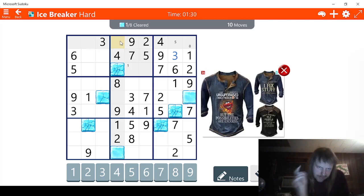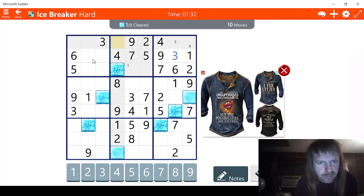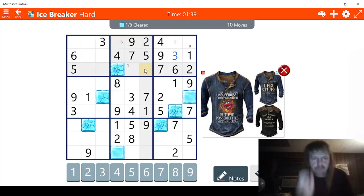Let me just double check - we want to be extremely careful. Yeah, this can't be six here, this can't be six there - this has to be six. Okay, so now that we know that we can probably figure this out. One, two - three is a possibility, and there's also eight as a possible. This has to be eight - this is definitely the eight, because this can't be the eight, so this has to be three.